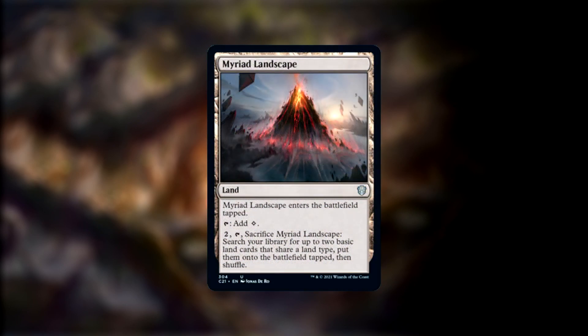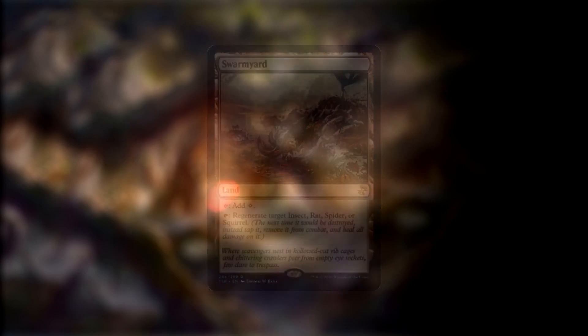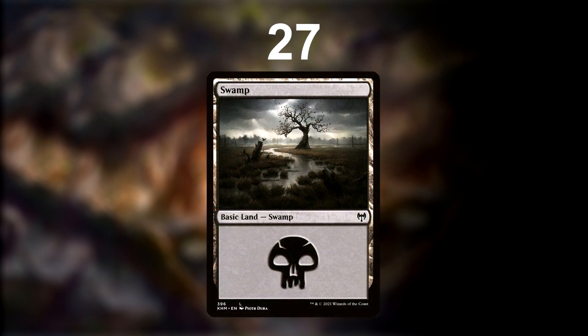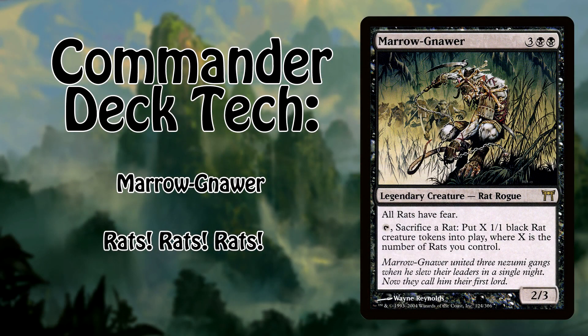Myriad Landscape can grab us two basics from our deck, Swarmyard can regenerate a rat by tapping, and we round things off with a nice and easy 27 basic swamps. And there we have it — a fun and aggressive mono black rat deck! Thanks for watching, and be sure to tell me in the comments below which you prefer: Rat Colony or Relentless Rats. Be sure to like and subscribe and ring that little bell so you never miss an upload. I've been Tyler, and I will see you all next time. Peace!